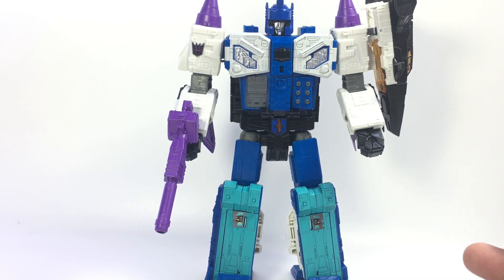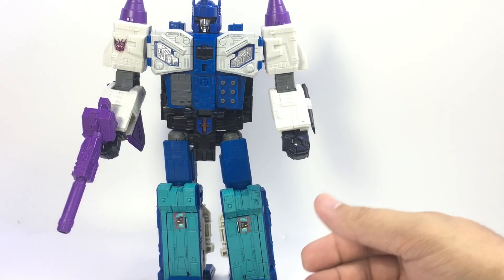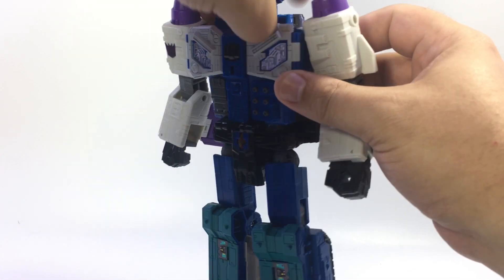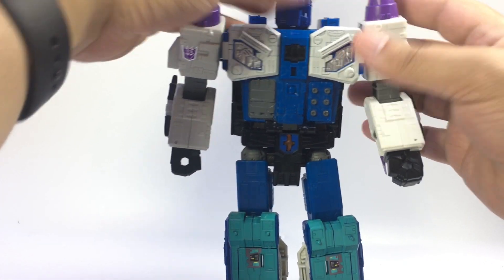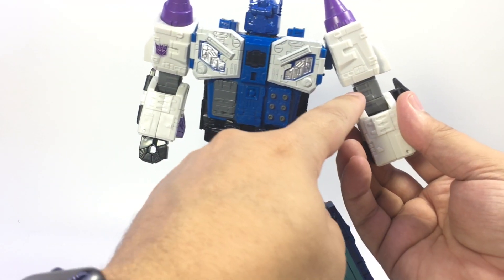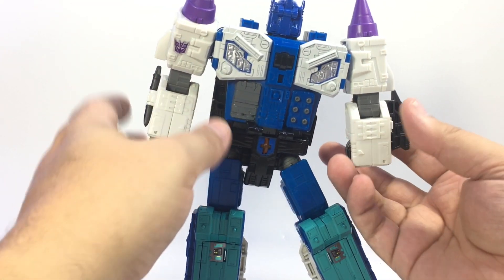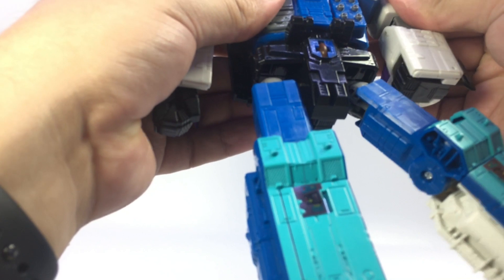He does have a base mode, and the reason I didn't do that first is it's actually easier to get to base mode from robot mode. Pull this off, flip that down, set it aside — same with the gun. Get Dreadnought out, open him up. Turn his head around like you're going to transform him back into a jet, collapse the arms, bring the fins out, fold the fists in. Don't collapse the arms all the way — there are two little rectangles on his arm — push it up so that joint goes away and there's one left, that's a good length.